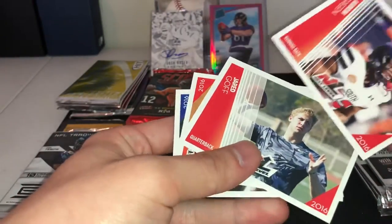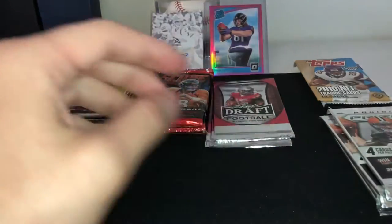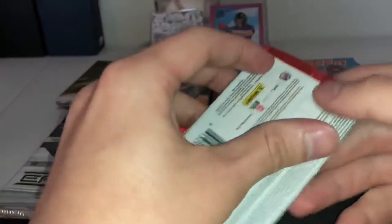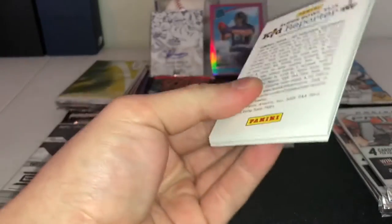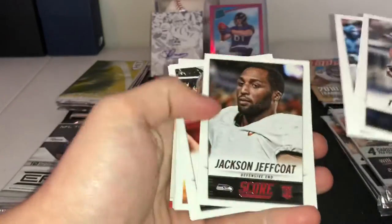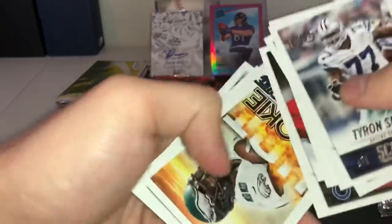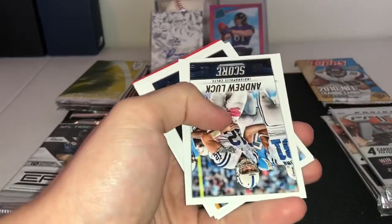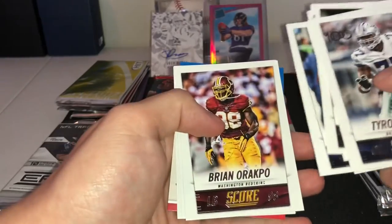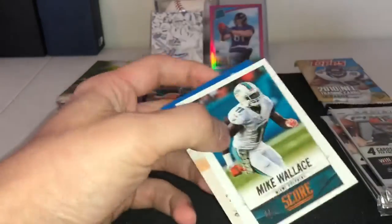Alright, Aaron Green, Jared Goff, Tyler Ervin — got that out of the way. Let's go to Score 2016. So we have Tyrone Smith, Mario Williams, Jackson, Jeff Coat, Yankee, Dante, rookie Rush, Josh Huff, Andrew Luck, Russell Wilson. Alright — Michael Vick, Eli Manning, and a Mike Wallace.